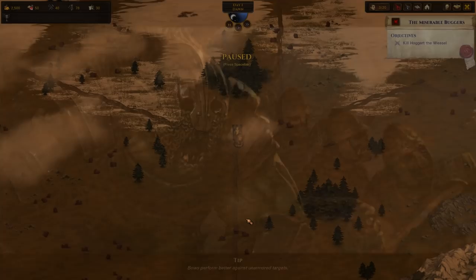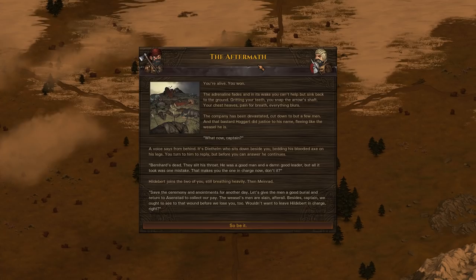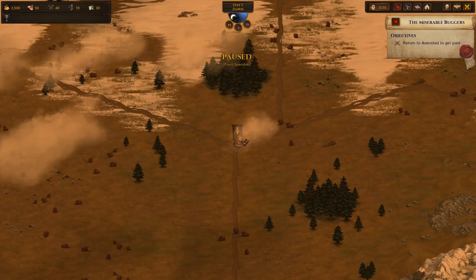You might notice that the loot we get from the battle is virtually nothing compared to what was on the ground and how many people were there. That's a running theme in this game — you generally don't get very much for doing anything, in order to stop the player getting stuff. That part of the game is that stuff is quite rare. We'll get to that later.